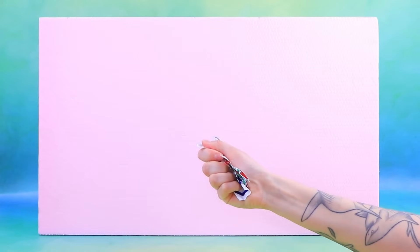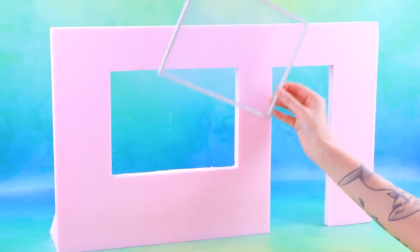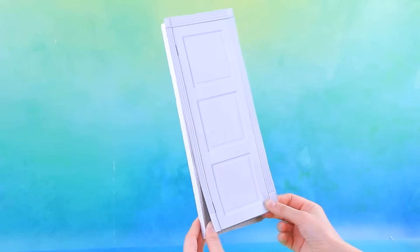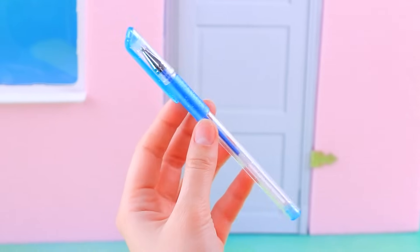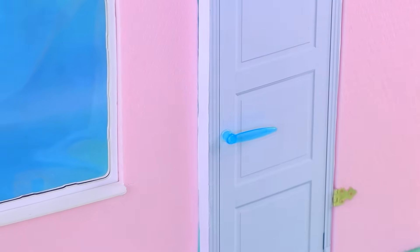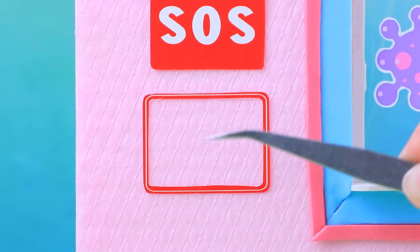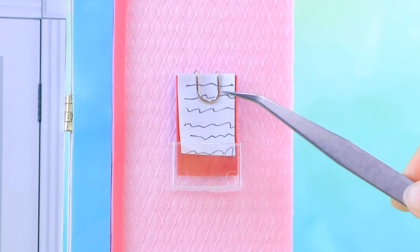Clean the wall! Cut through the window and the door! Put in the plexiglass! Put the printout on! The cap will come in handy! Now it's a handle! Install the baseboard and frames! Decorate with stickers! Red alarm button! Put a shelf on! Leave the folder!